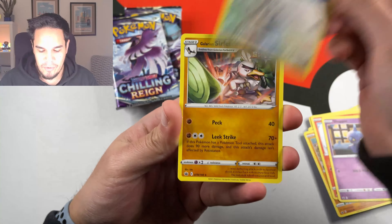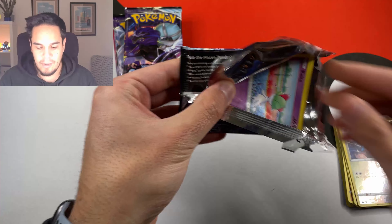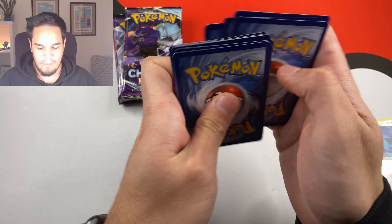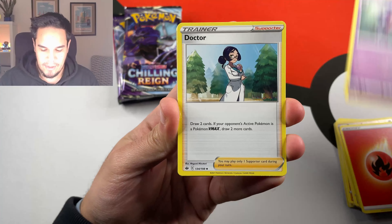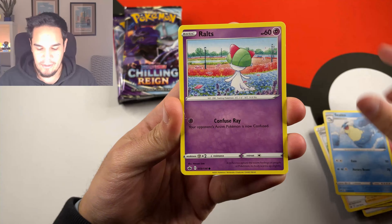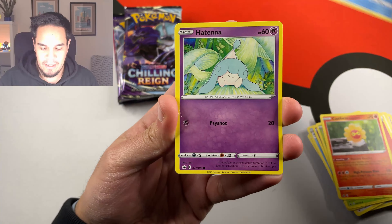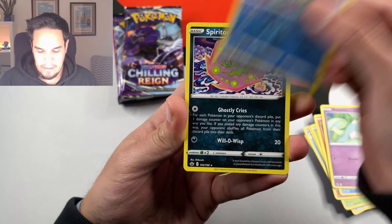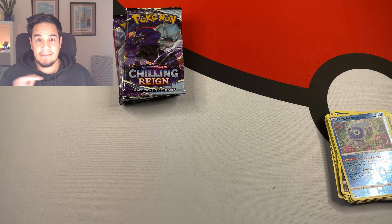Today we have a Porygon 2 and a Galarian Sir Farfetch non-hollow. Let's move to the Articuno pack. There you have the code card. So far nothing, not even a holographic. We have a Hunter, Doctor, Cilio, Ralt, Heracross, Castform, Spiral, Athena, a Castform, and a Spirit Bomb non-hollow. Three packs in, nothing. We still have five to go.